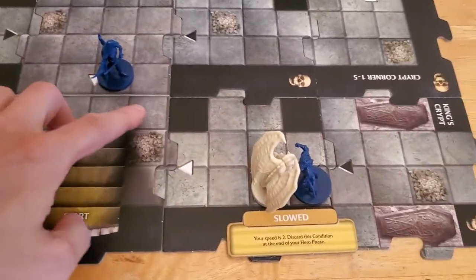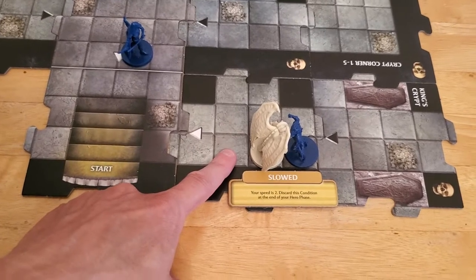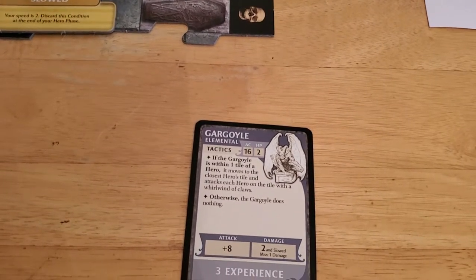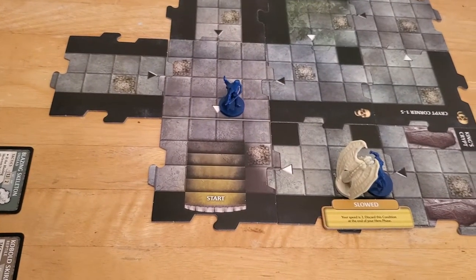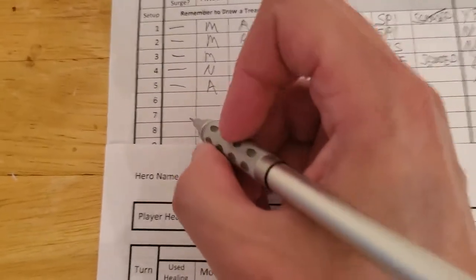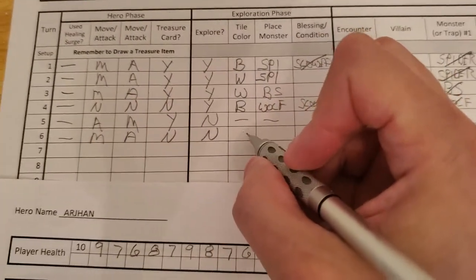Alyssa is going to move one, two, three, and then she can just ping the gargoyle to do one damage. That way we're pretty much guaranteed to kill it next round. So one damage onto the gargoyle. Alyssa did not need a surge, she moved, she attacked. She does not get treasure because she didn't kill anything, and she's not exploring, so we do not place a tile and we do not draw a new monster for her.